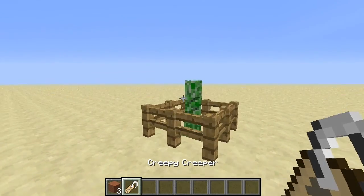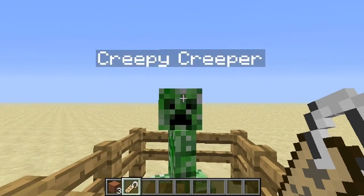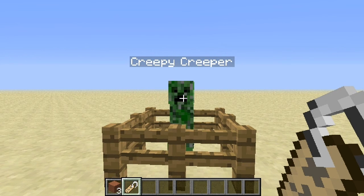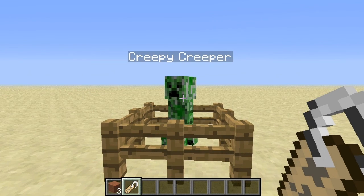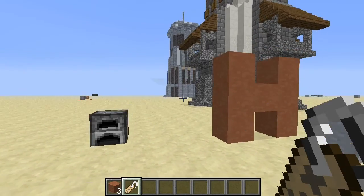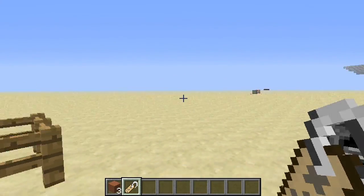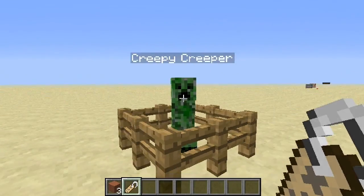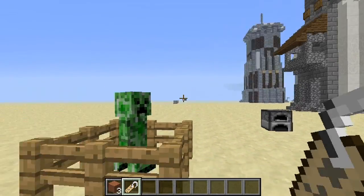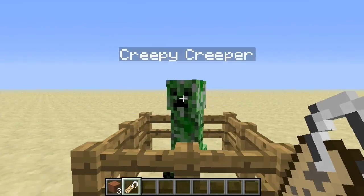So with these name tags, you basically walk up to a mob and right-click, and boom — they have the name. This could be done in creative with spawn eggs, but you can't get spawn eggs in survival, so they added these name tags. This is great if you have a lot of pets and want to name each one. Also, an awesome thing is that named mobs — like this creeper — will not despawn no matter what, even if you go a thousand blocks away. That is really cool.